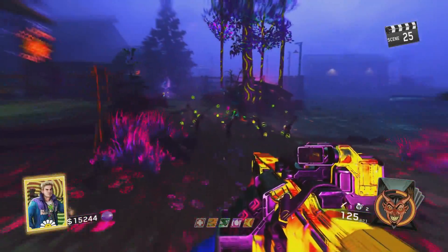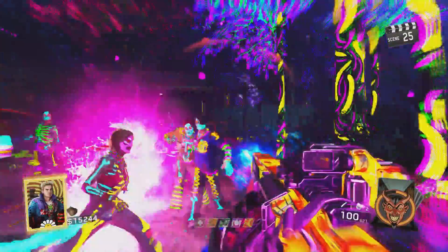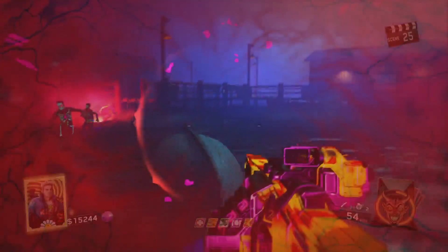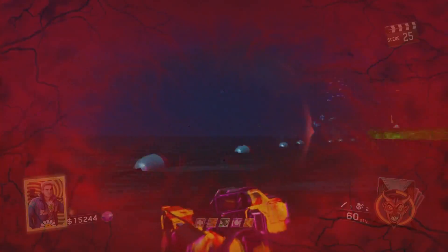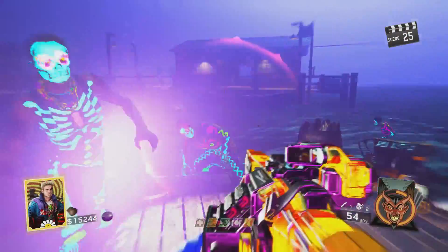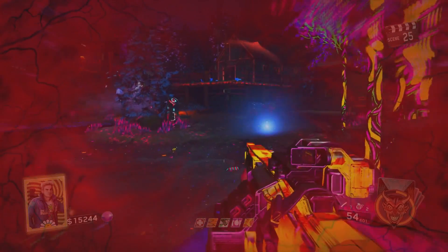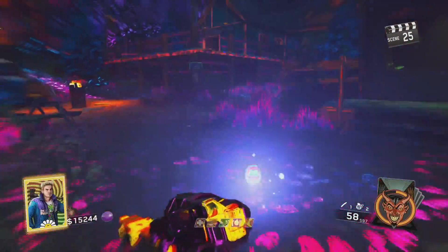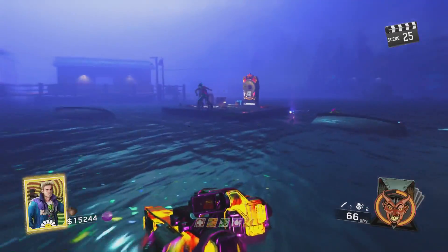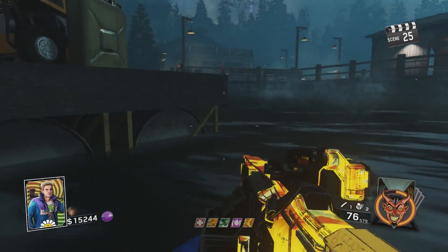This is how to insta-kill the slasher. When you're doing the Easter egg, there are three specific times where you need to kill the regular slasher in normal mode, not in rave mode. The really cool thing is you need to kill the slasher and you get a max ammo after doing that. There's actually a way where you can just kill the slasher immediately, and that is with gas grenades.